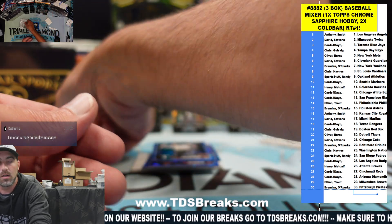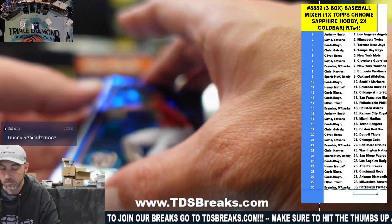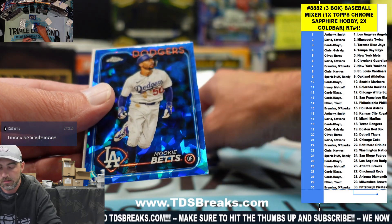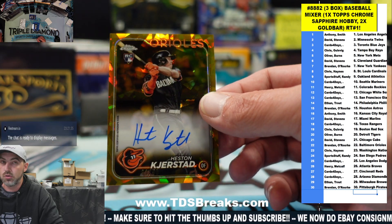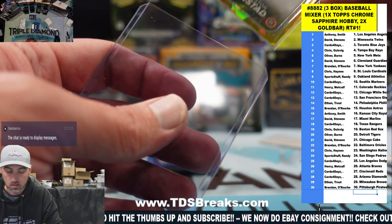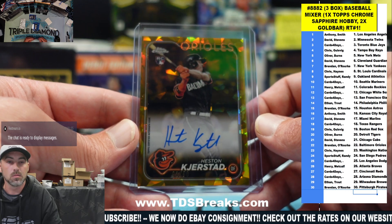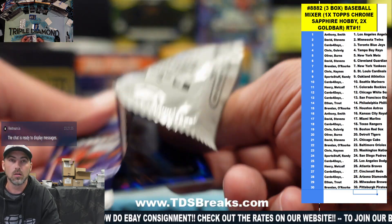So two golds — one's going to be a random, so we'll have to do a random at the end for that one. Hosea Gray, Mookie Betts, and Gold Auto — Heston Kjerstad, 2 of 50, going to the Orioles, and Brendan on maybe a filler spot. Actually, I think that was a main buy-in. Heston Kjerstad 2 of 50 on the ink, going to the Orioles — next pack.